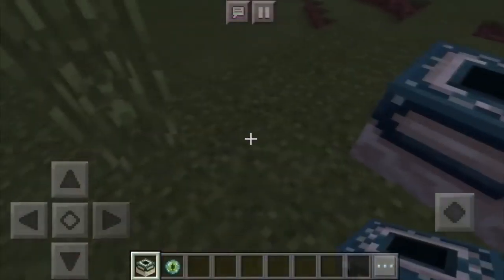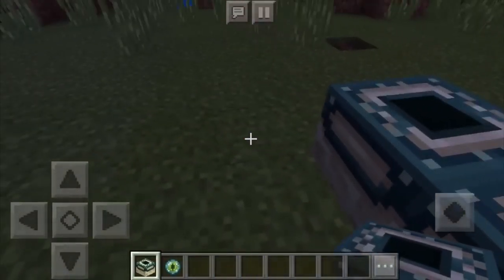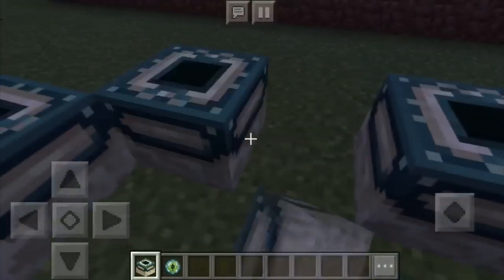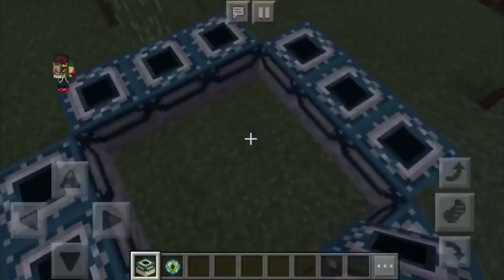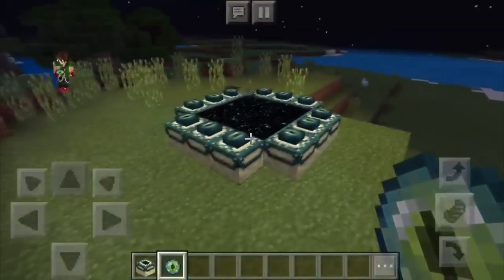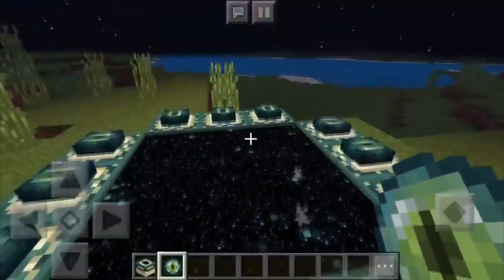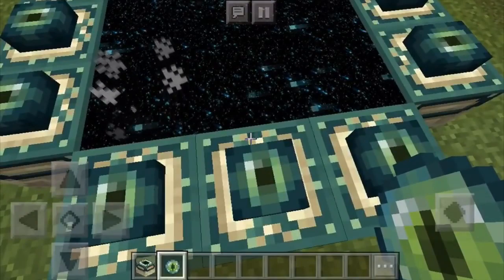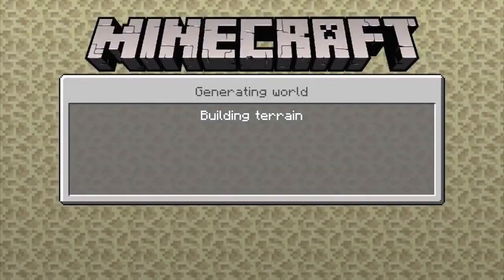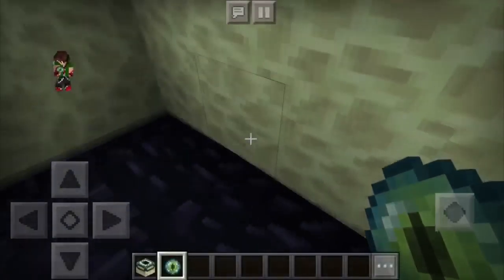I am aware that a bunch of you guys don't know how to draw — build — the end portal in Minecraft Pocket Edition and how to enter it. So just plug that one in and plug that one in and we have ourselves the end portal. We can enter it by jumping right into it, and it's building terrain right now, so let's just take an intermission.